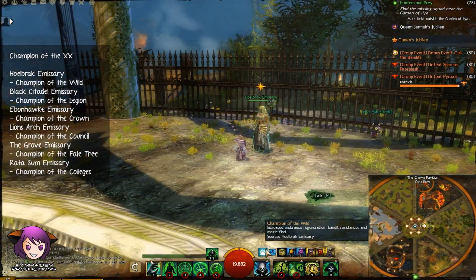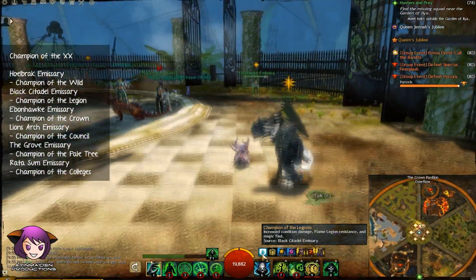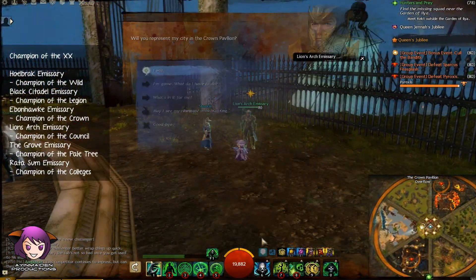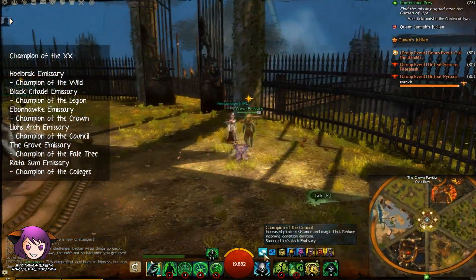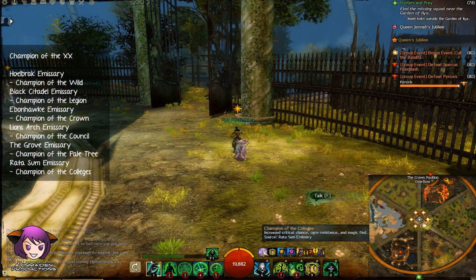The Sylvari one gives you the Champion of the Wild achievement, Black Citadel gives you Champion of the Legion, Ebon Hawk gives Champion of the Crown, Lion's Arch gives Champion of the Council, The Grove gives Champion of the Pale Tree, and Rata Sum gives Champion of the Colleges.